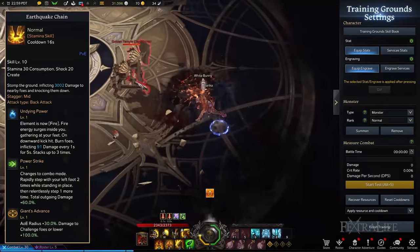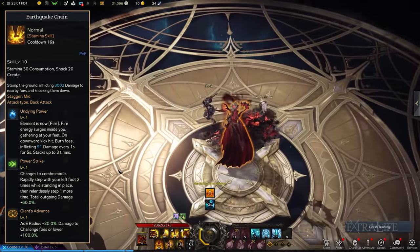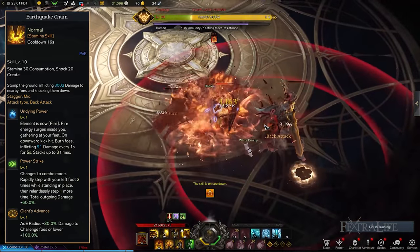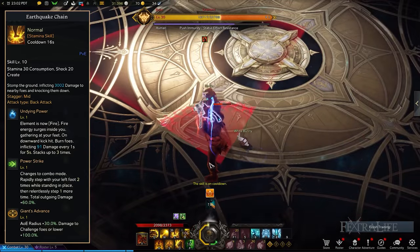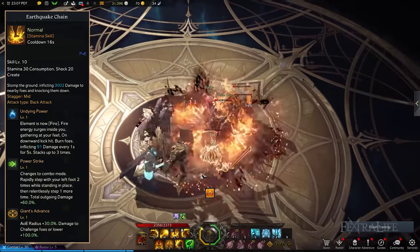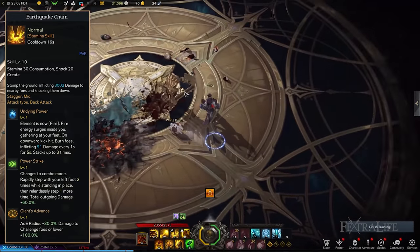Earthquake Chain: Forcibly stomp the ground with your left foot to deal great damage to nearby enemies. You'll want to equip Undying Power and Power Strike. Undying Power inflicts Burning to deal damage over time, while Power Strike improves the damage you deal since the number of your stomps increases. And finally, be sure to take Giant's Advance so you can widen the AoE while significantly raising the damage inflicted against challenge and lower-type monsters.